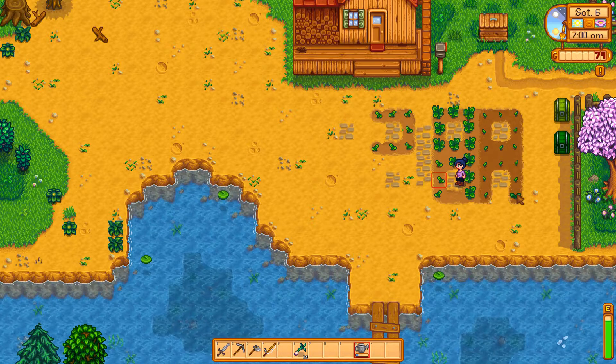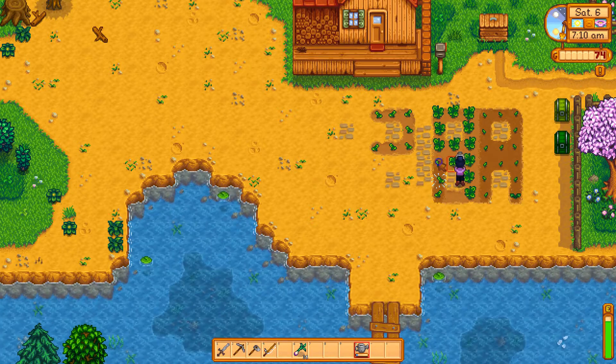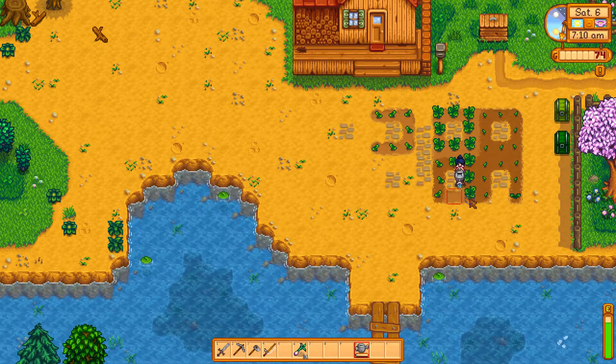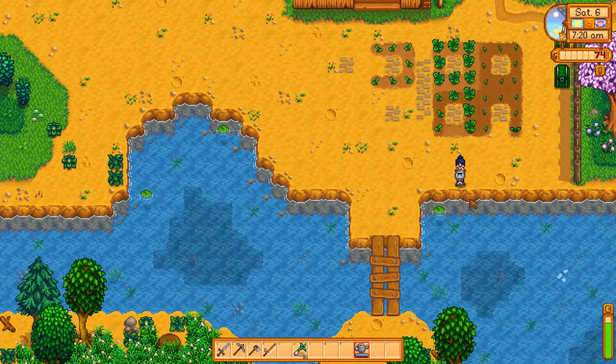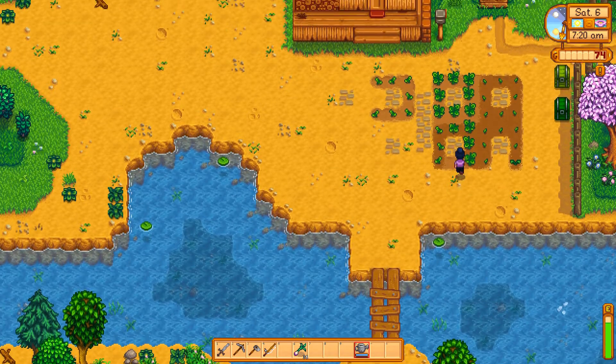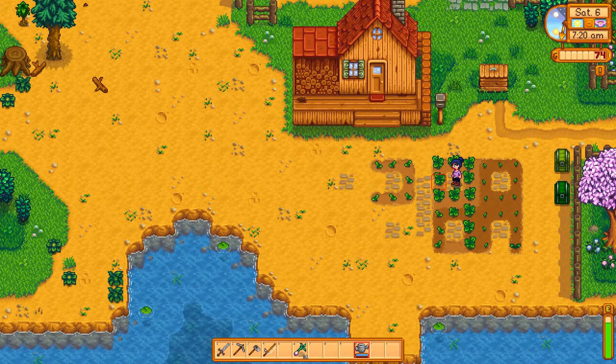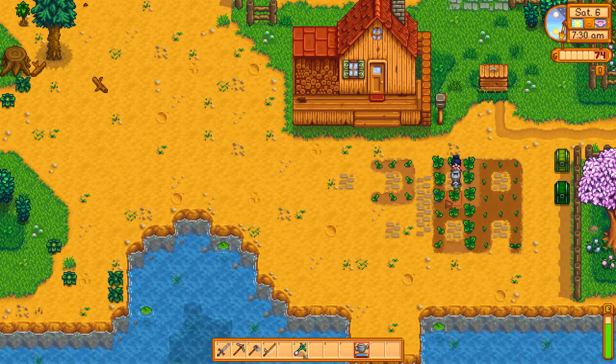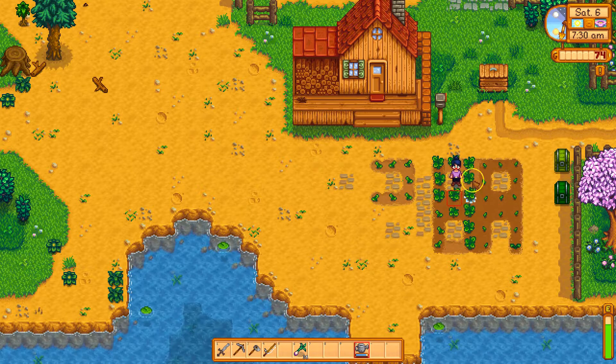It's Saturday. I've got 74 gold. I'm just about out of water. I'm pressing the X key to get water when I walk to the river. You can also build a well. I've never bothered. I'm certainly not going to bother on this map because there's water everywhere.